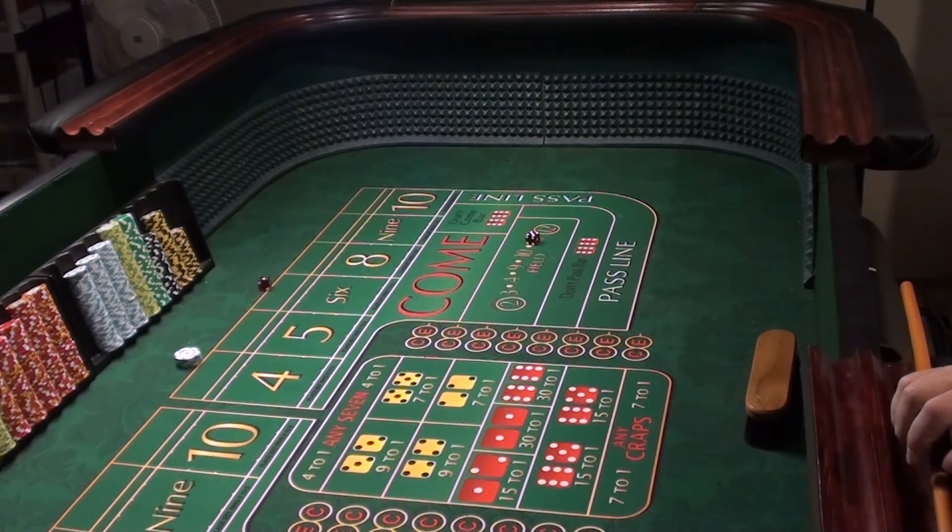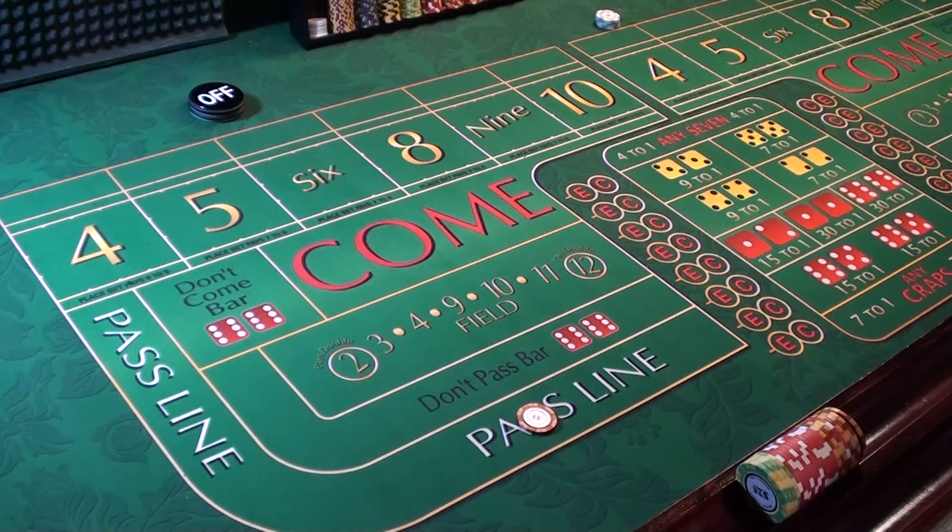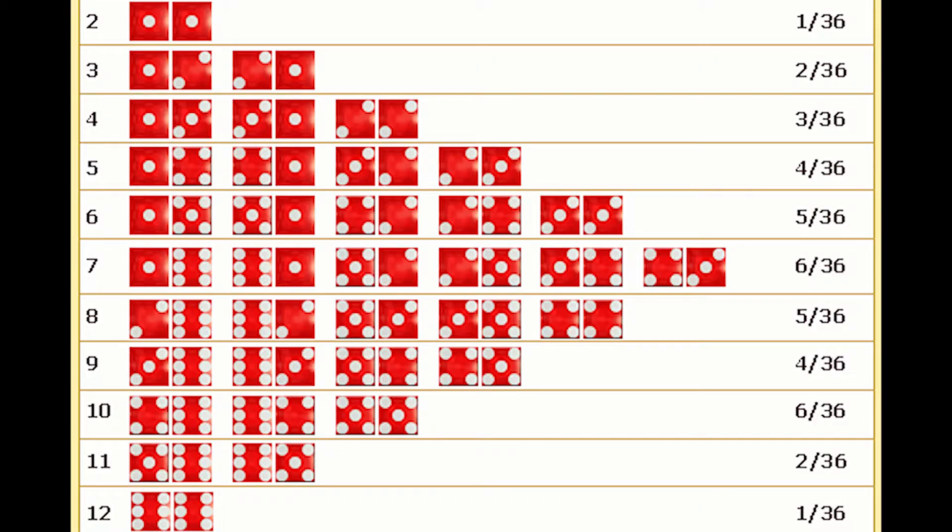With all that said, now we can begin to play craps. We put a $5 chip on the pass line. Why? Well, 90% of people play the pass line, and here's why. If you look at the chart, you can see how many dice combinations it takes to make each number. There's only one way to make a 2, two ways to make a 3, three ways to make a 4, four ways for a 5, five ways for a 6, and six ways — the most — to make a 7. Then it decreases: five ways for 8, four for 9, three for 10, two for 11, and one for 12.